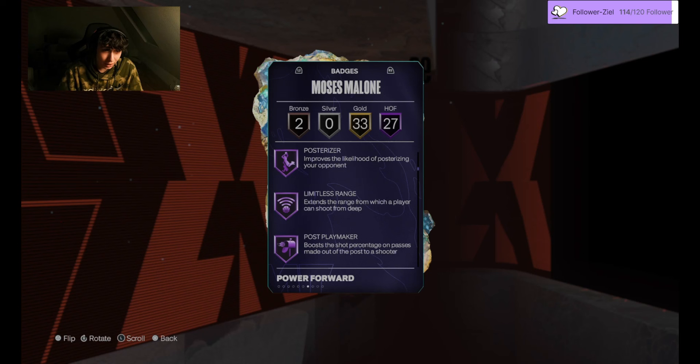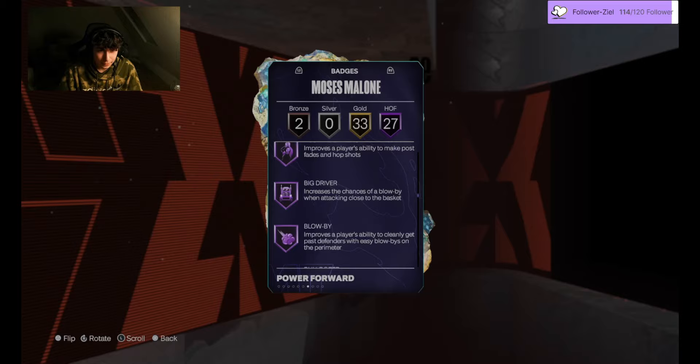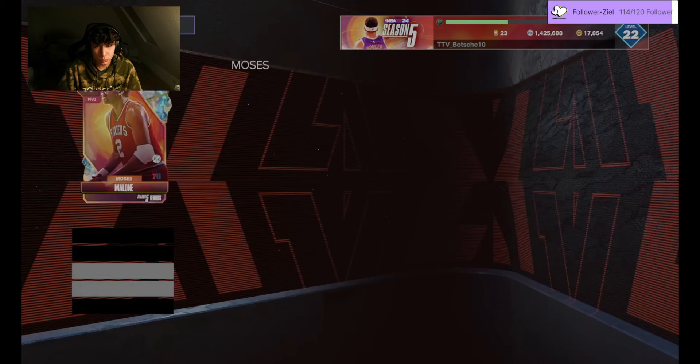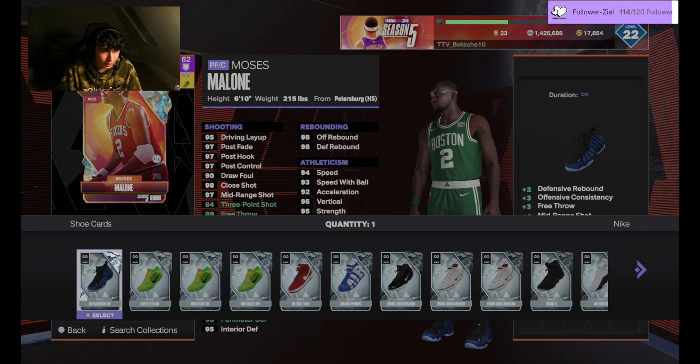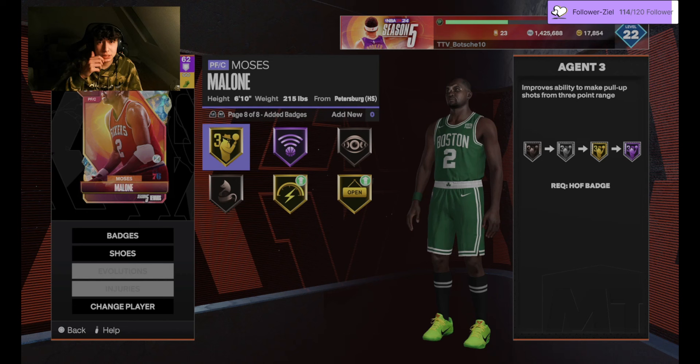I gave him half Limitless, so he can shoot from anywhere on the court. Half Anchor, half Chase Down Artiste, and half Clamps with Interceptor — obviously he's going to play a lot of defense. For the shoe, I gave him three-pointer, free throw, block, steal, and perimeter defense boosts.